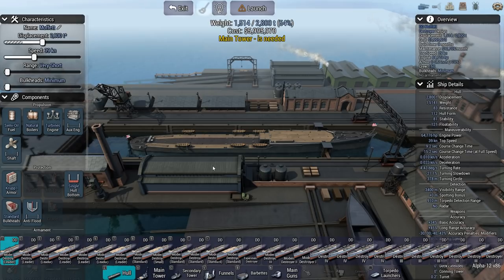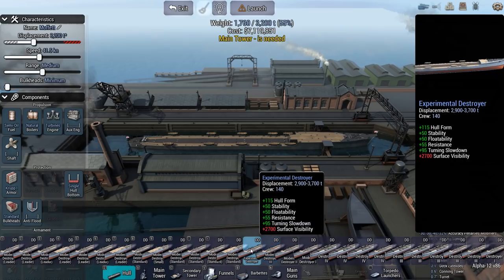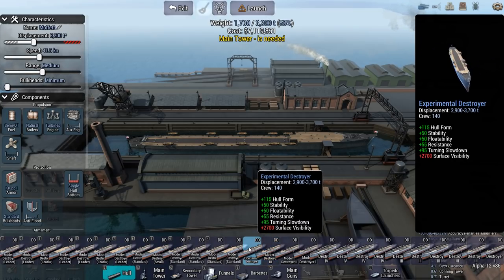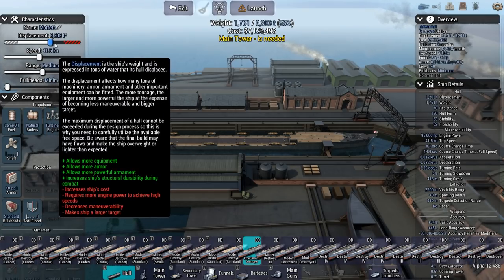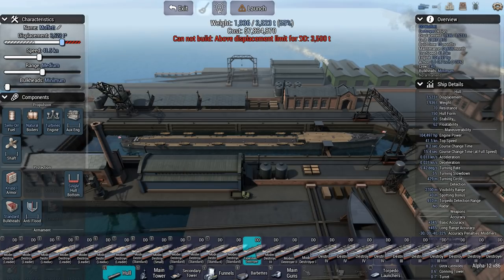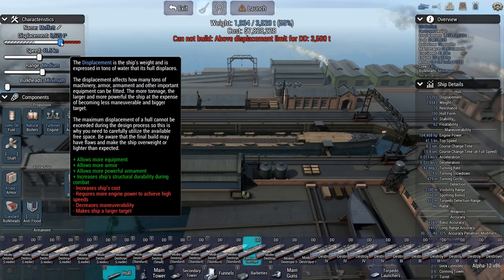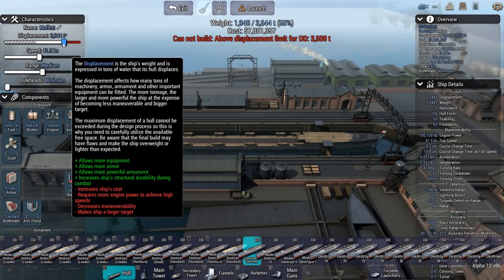I've set unlock all on because you need that. Without this unlock, you need to be very specific - it has to be a Japanese hull, the Experimental Destroyer, displacement 2900 to 3700. That's the hull you want. Currently, in Alpha 12 version 86, the maximum displacement for a destroyer is 3500. When I go above that the game says no. The slider can go to 3700, so there are still some issues to work out there.